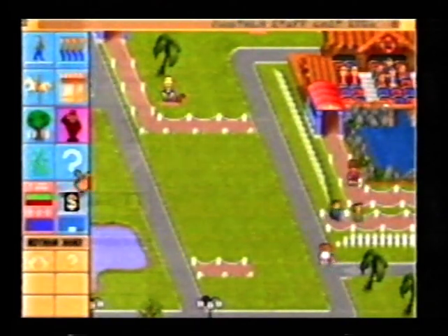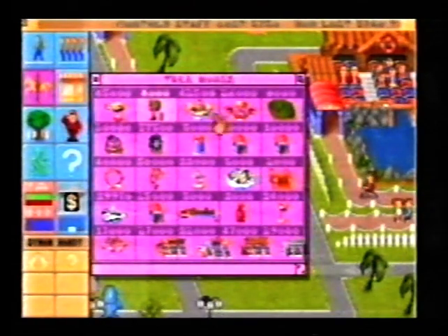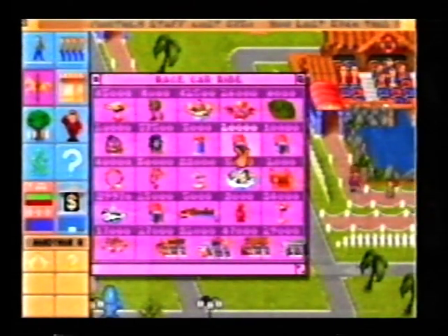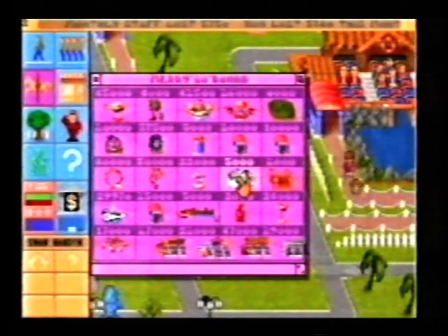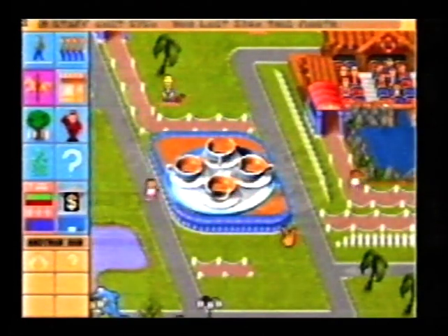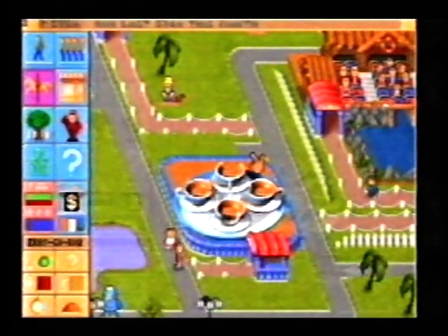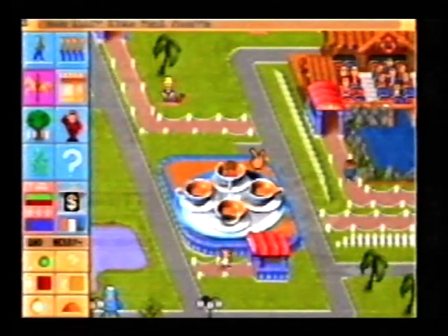So we go to this panel of icons at the side and choose the ride icon. Click on that, get all the choices — there are loads to choose from: plane, flyer, race car ride, merry-go-round, teacup ride. I'm going to choose that, one of my favourites. You just place it where you want it, then place the entrance and exit so people can come and go easily.